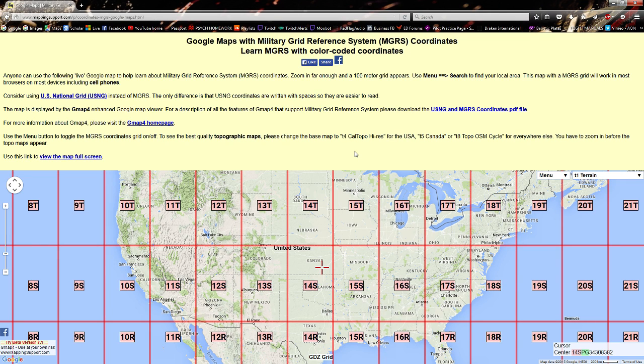So this particular website, mappingsupport.com, lets you set it to coordinates in MGRS with Google Maps as the background. It's going to be a great way for me to demonstrate how these things work. There are two things you need to remember about MGRS. The first one is a memory aid: 'right up her skirt.' You start at the lower left corner of any given area and read right, and then up.